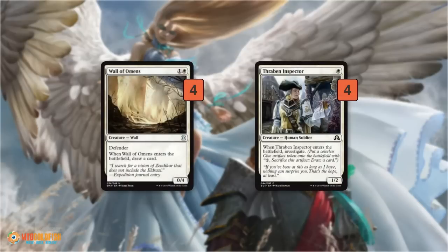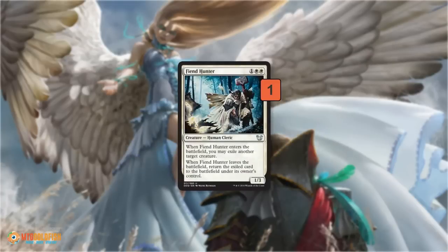For card advantage engines, Wall of Omens draws a card when it enters the battlefield, and Raven Inspector gives us a clue and some early-game defense and blockers. We want to play these, then flicker and blink them to draw a bunch of cards, making sure we keep drawing our Akromas and things like that — this is how we keep cycling through our deck and keep our hand full.